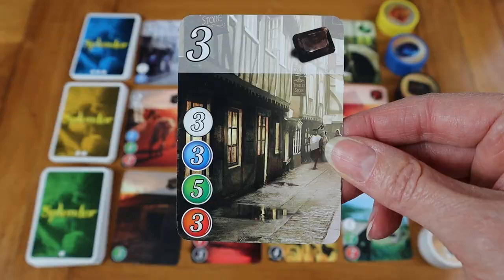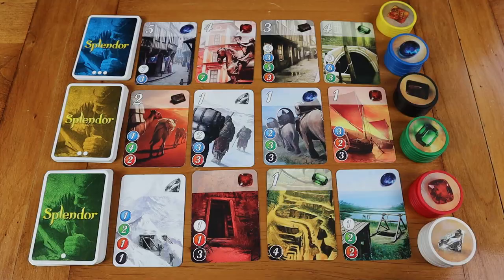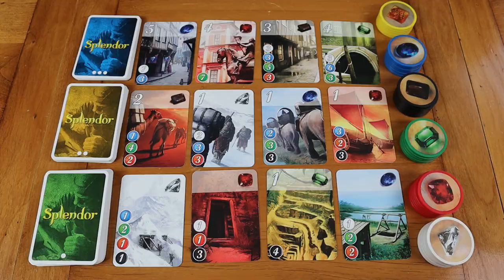Whether you have two to four players, this game ends in 30 minutes, maybe 40 minutes max if you've got a real thinker on your hands. So Splendor is a light strategy entry-level game that works really well. It's just a full-on race. The player who meets or exceeds 15 points on their cards and noble tiles triggers the end of the game, everybody gets equal turns, then you add up who has the most points. They win. Super easy.